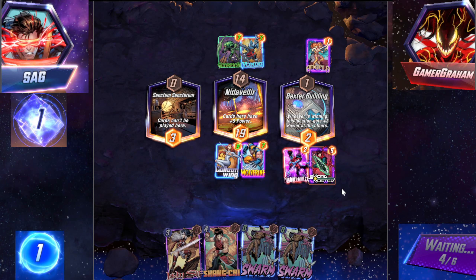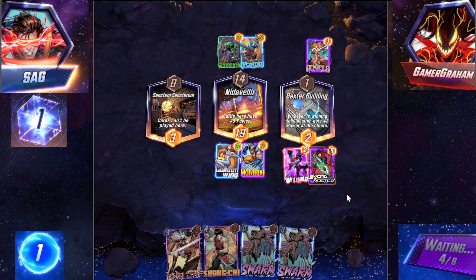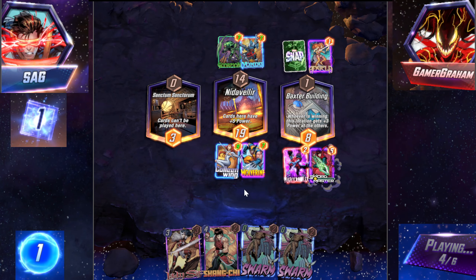Hit a Swarm, please. Do it for Poppy. I can play my last two Swarms here — not bad. Good Shang-Chi. Shang-Chi actually will probably work here. I don't think we'll Apoc.